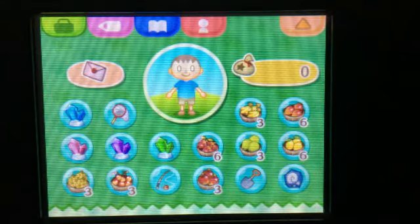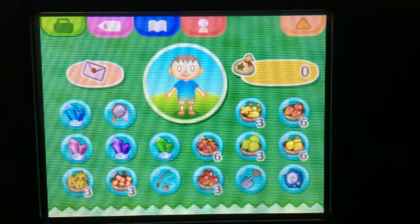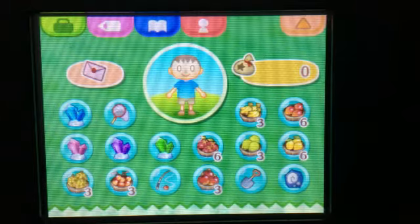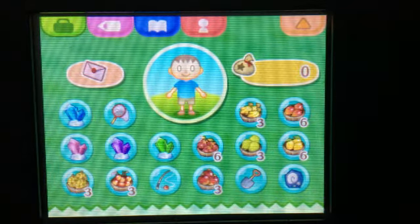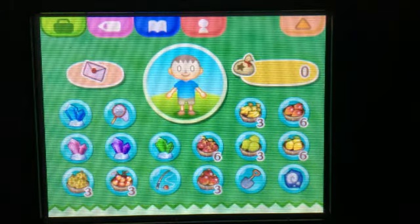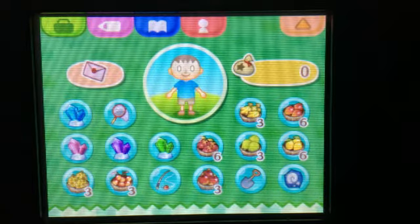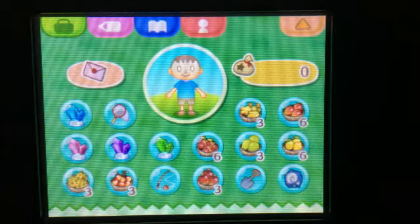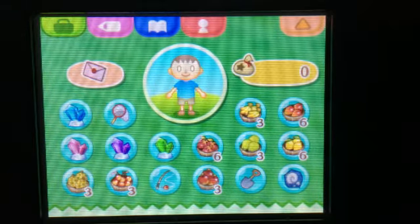I went ahead and paid off my down payment because of the money rock. I found the fake rock and found a sapphire. I got stung by bees twice while shaking trees — that was fun. I dug up some fossils and got an apatosaurus torso, ankylosaurus skull, and plesiosaurus torso. I forgot what else I got since I didn't write it down.